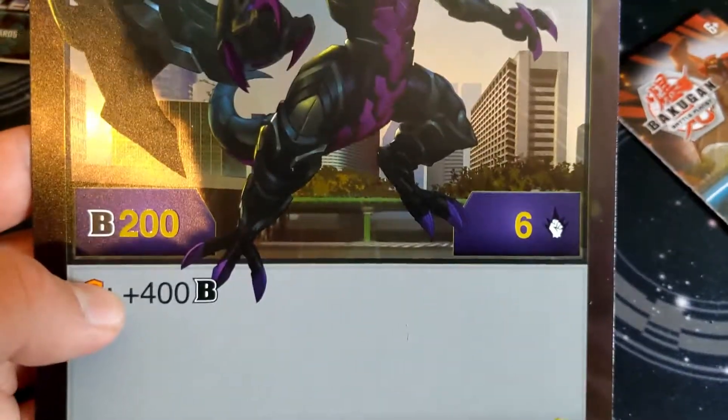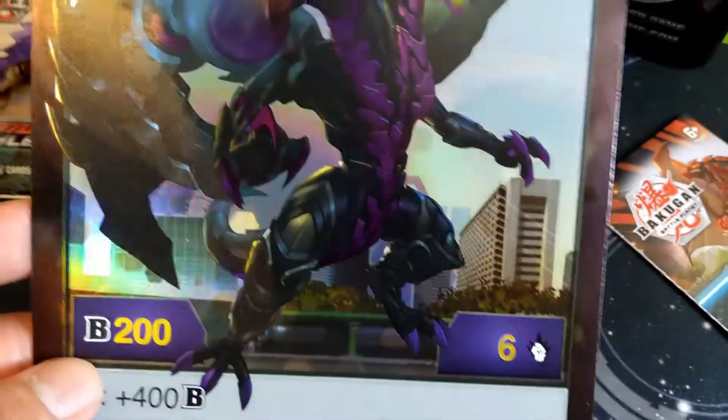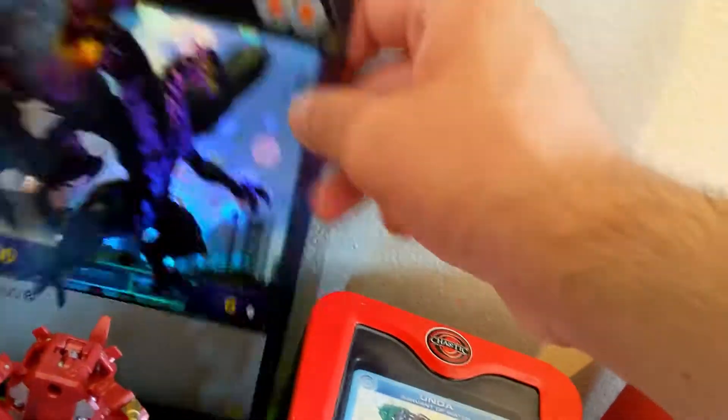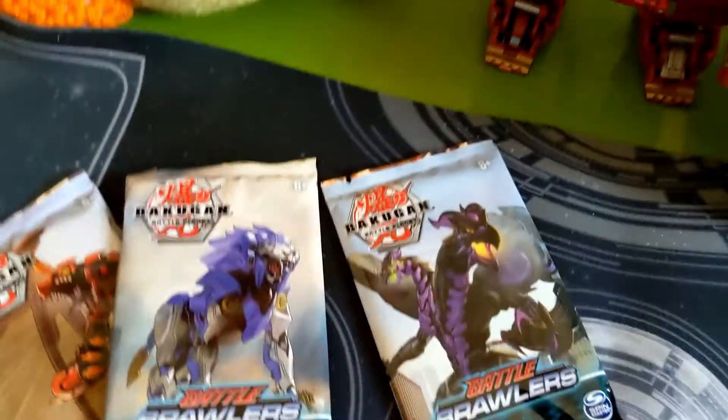And this is Nilius Ultra: double shield, six strike 200, but if he lands on the shields he gets a plus 400 - so basically you're looking at a 600 base. And if that darkest card adds 400, that's like a thousand B power. I think I like OG Hydranoid's design as the rival villain better than this one, but let me know what you guys think. It's still a really cool card though.